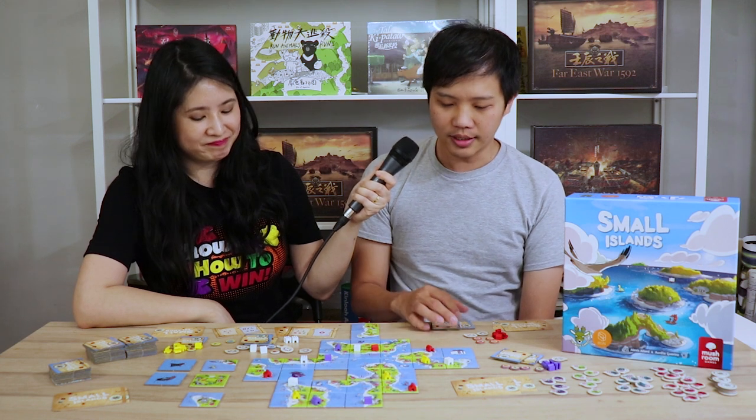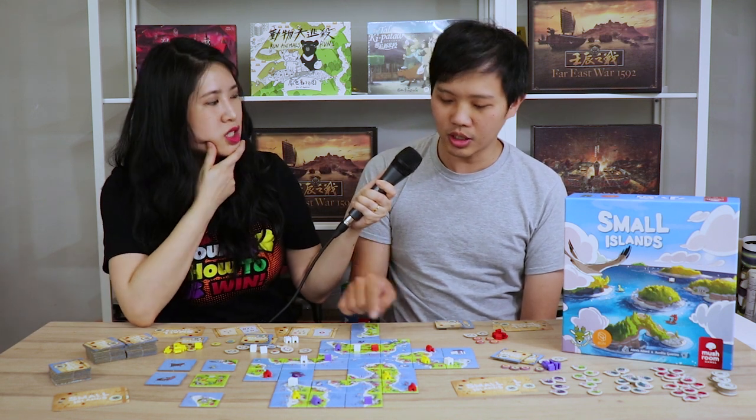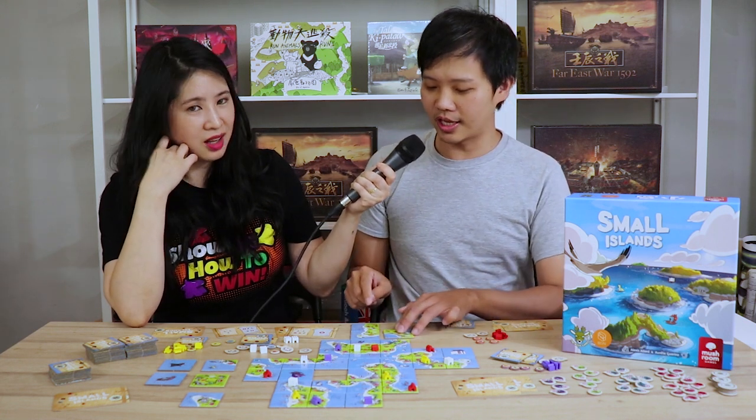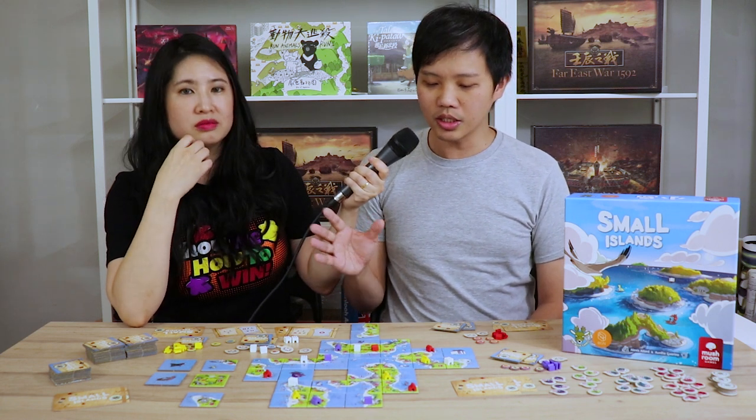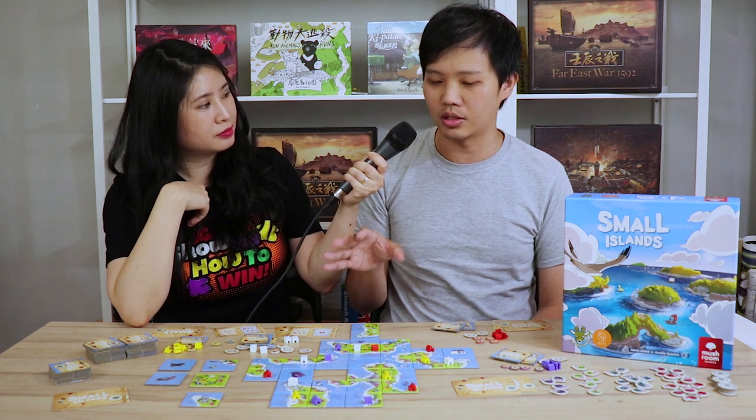Resources can also let you block other players from getting a better objective tile. The second tip is to pay attention to the board situation, because every island can only have one building per player. So if two smaller islands are connected into one big island, and someone already built on one of those smaller islands, they won't be able to build on the new larger island. The last tip is to be careful about when you play your ship tile, because ships played at the right location can earn additional points at game end.